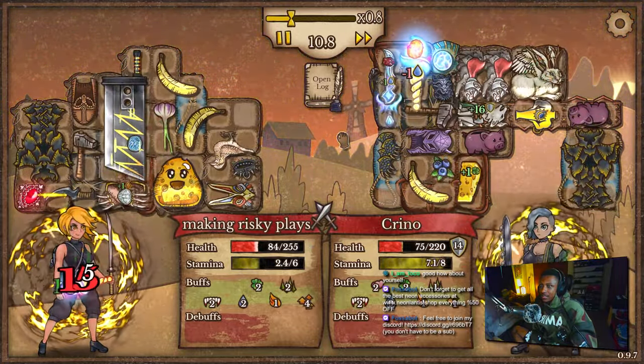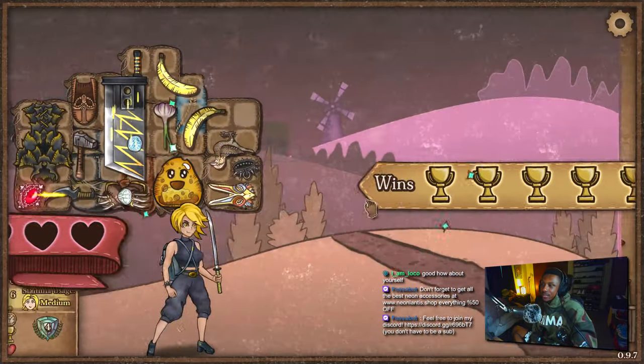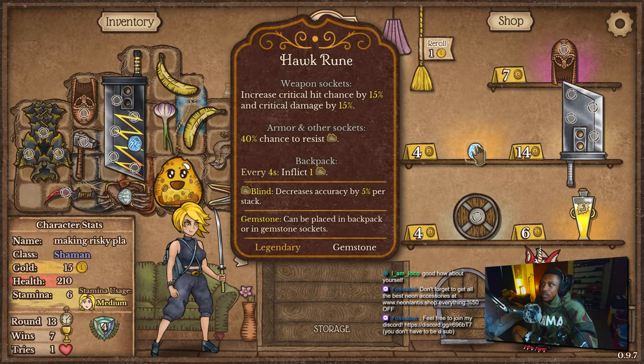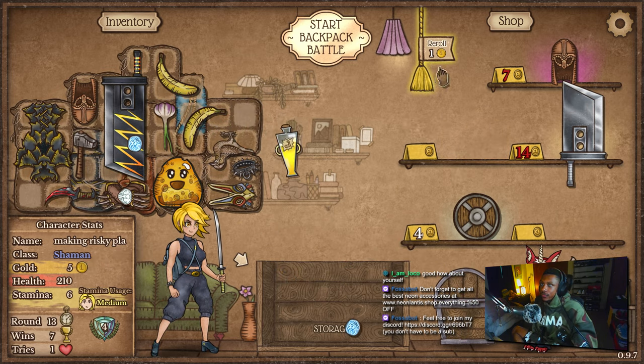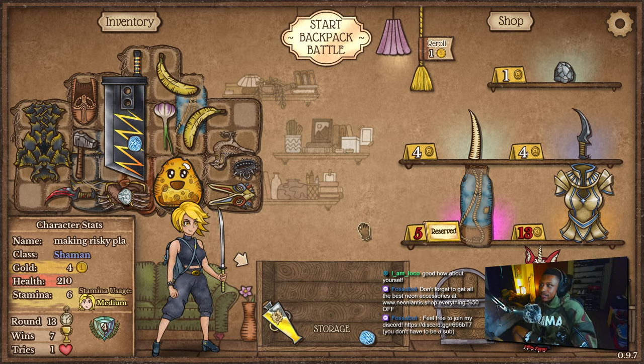Uh oh, this is not looking good for us. We need to figure out our stamina - we definitely have stamina issues. That stamina potion is definitely gonna help. I don't think I get the cap anymore, I think I get the hawk rune and probably the stamina potion because we're gonna need it. Got a free space - I could get rid of the garlic maybe.